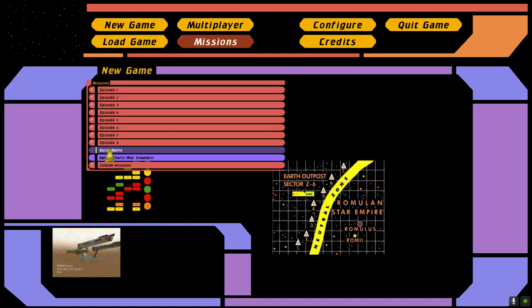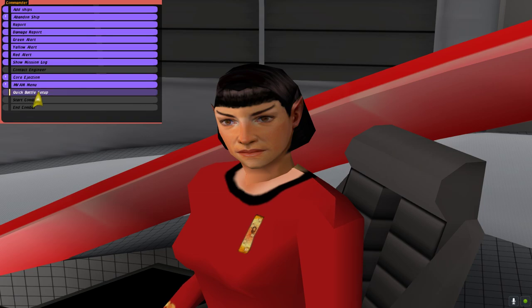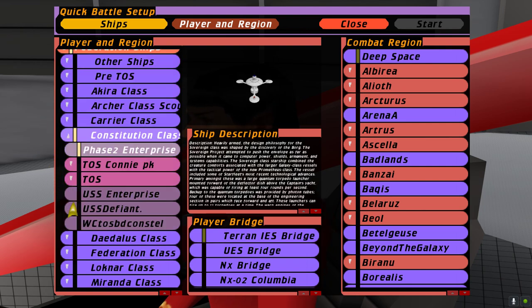You need to buy a Disruptor. You can't buy any added items. You can buy a Disruptor.